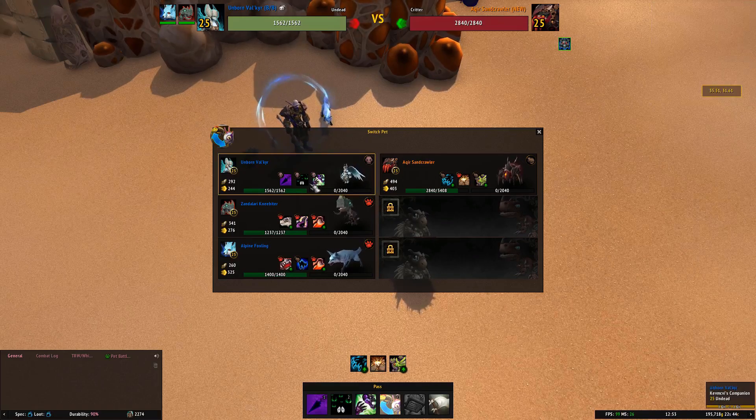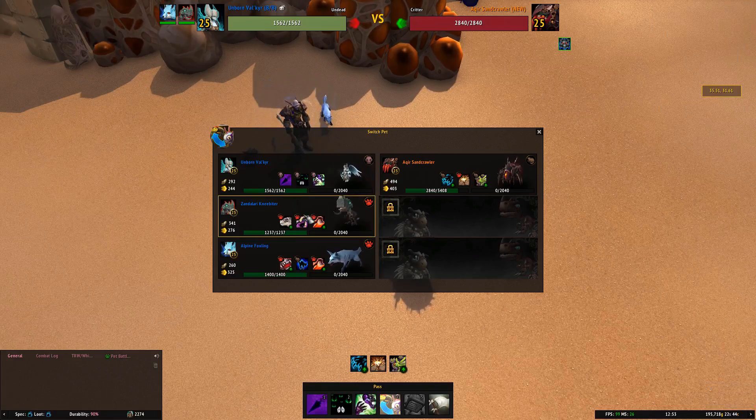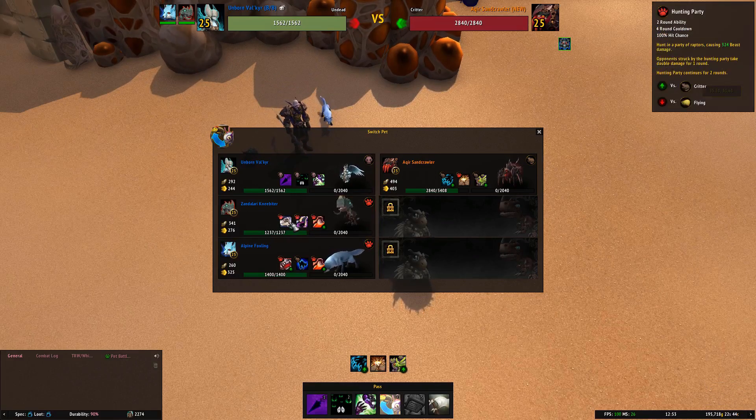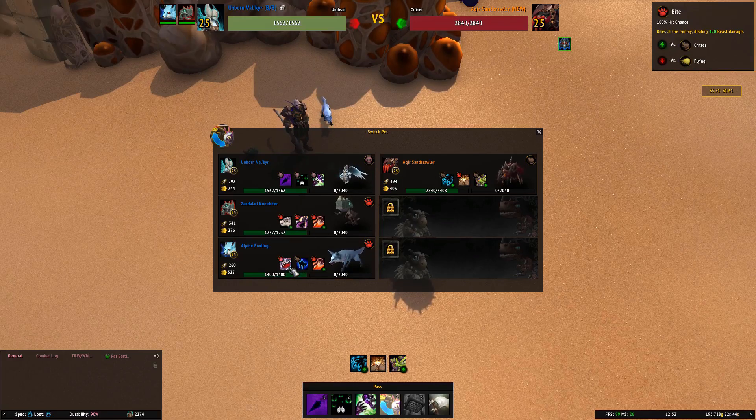With the Unborn Valkyrie we need Curse of Doom and Haunt. For the Zandalari Kneebiter we need Black Claw and Hunting Party. And then hopefully we won't need them, but we've got the Alpine Foxling who has Bite and also Leap that are strong against this guy.